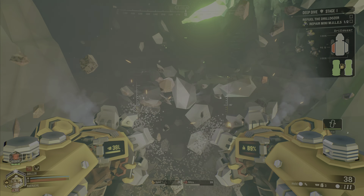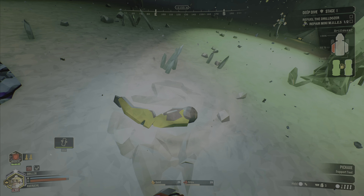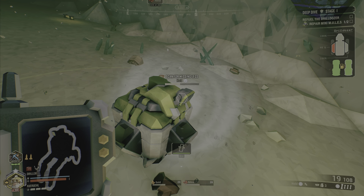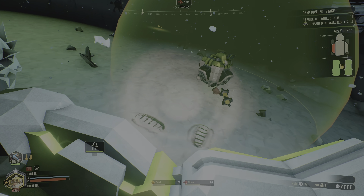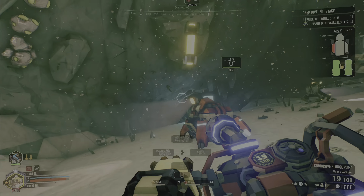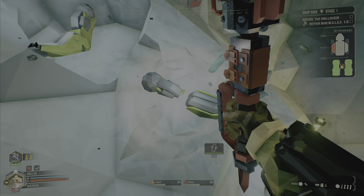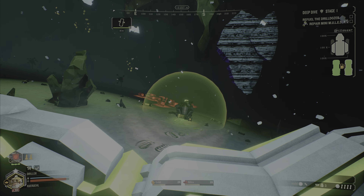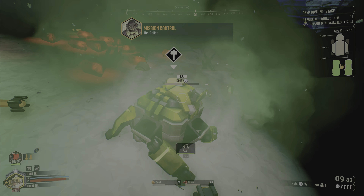The mini mules won't show on the terrain scanner, but you will hear them and see them pulse when you get close enough. If there are two of them like in this mission, you can scan one, look at the terrain scanner, find where the legs are on the terrain map and see a cluster of them close by. If you're having trouble with the other one, look for the other cluster of legs. Once you find three legs that are missing, you can repair the mini mule and progress further.